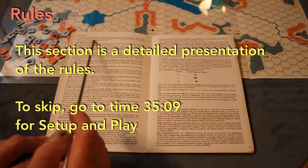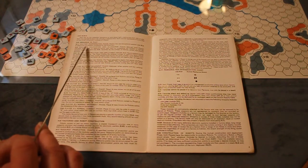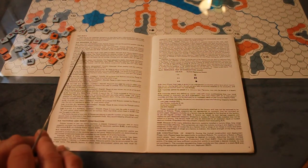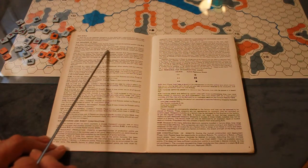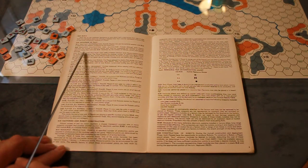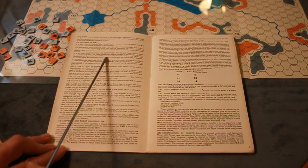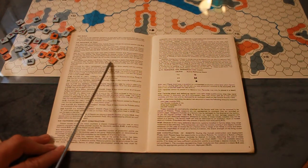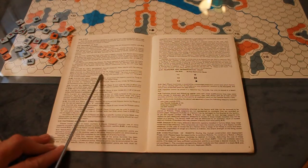Getting into rules. Scale: each hex is half a mile across. Sequence of play begins with weather determination: players use optional weather rules to determine conditions for the entire turn. Then resource calculation and allocation phase — both players calculate resource points by multiplying the number of friendly resource hexes they hold by the number of friendly active factories. Then mutual construction and deployment phase — both players expend points for building new robots. The player holding the greatest number of resource hexes chooses who deploys first, and they alternate placing one robot at a time.